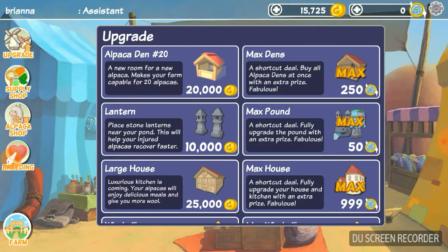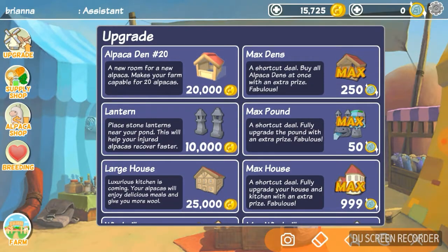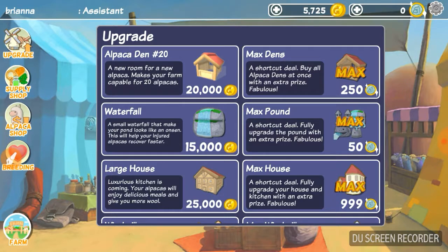I kind of want to get the lantern, so click on this. This is what it's called, this is what it does, this is how much it costs, and this is what it's supposed to look like. Click on what you want to upgrade and then click yes. Next I could get a waterfall but I don't have enough money right now.